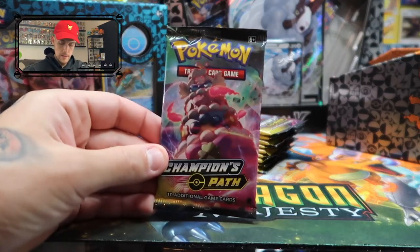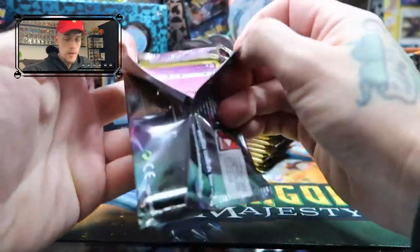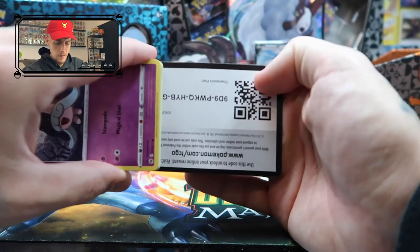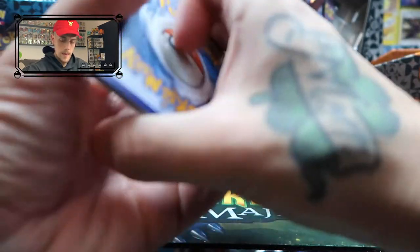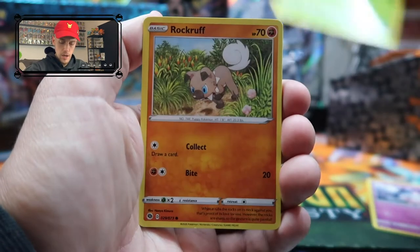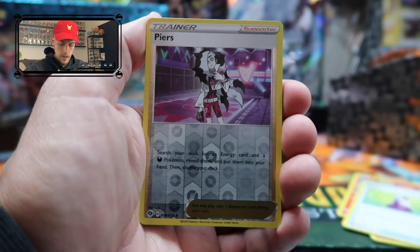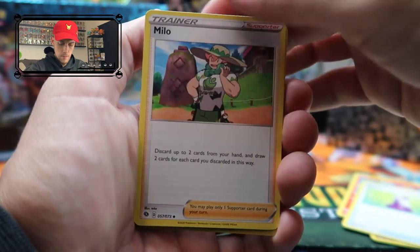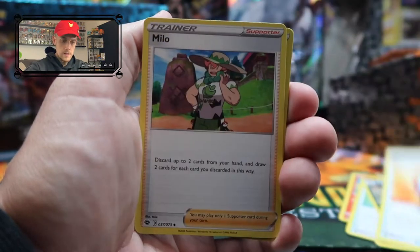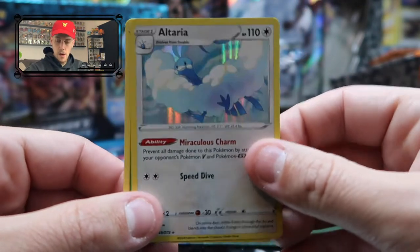Champions Path Alcremie V-MAX on the pack cover. We never pulled a Charizard from Hidden Fates, we still haven't pulled it from Darkness Ablaze — we ended up having to buy it outright. There is a card trick — there's a reverse here. We got a Milo, a Great Ball, a Malamar, and at the reverse slot. On the end we have a holographic Altaria — that's the first holographic of Champions Path.